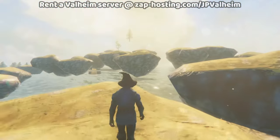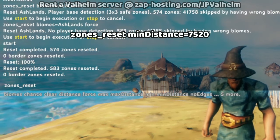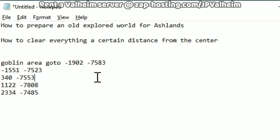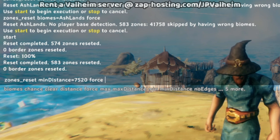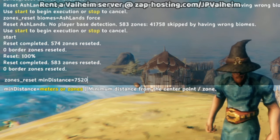But what about all of this floating vegetation and random stuff in the areas that got deleted that aren't Ashlands? We'll use a different command to deal with all of this — the zones reset command, but with a different parameter. I made some measurements earlier and noticed that the minimum distance from the center that the vegetation got messed up seemed to be around 7520. We can run the command zones reset min distance equals 7520 with the force parameter if there's no player bases that we're concerned about. But if there are player bases that you don't want to destroy, then make sure that you don't use the force parameter.